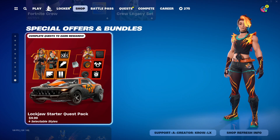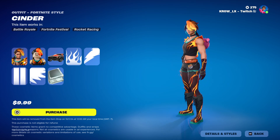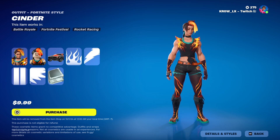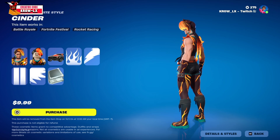If you go to the shop you will find the bundle right here for $9.99 — $10 in total, assuming it's $11 with tax. Anyways, let's check it out. First things first, we do have Cinder herself. She looks good. Let me give you guys a quick 360 on the skin.